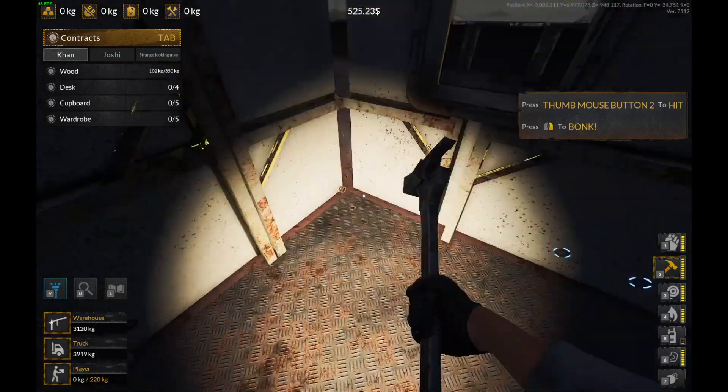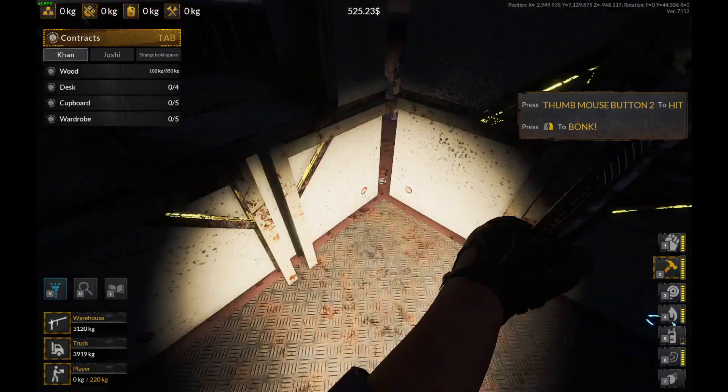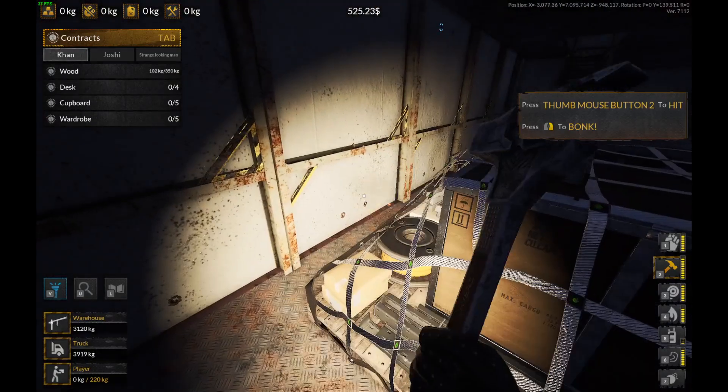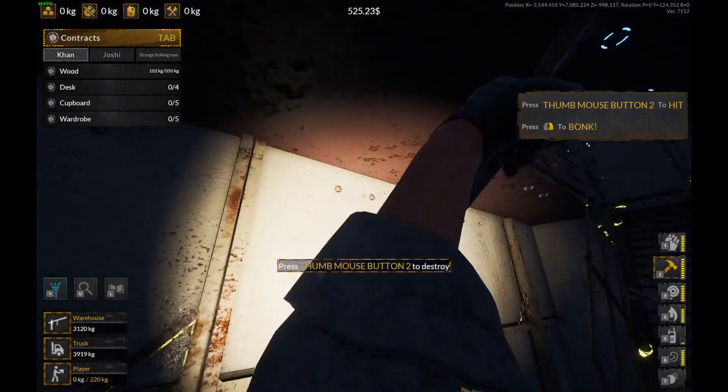The walls are coming down very efficiently and effectively. It's actually getting dark — I can tell by the light, the flashlight, and the exterior light that's just very slowly dimming.